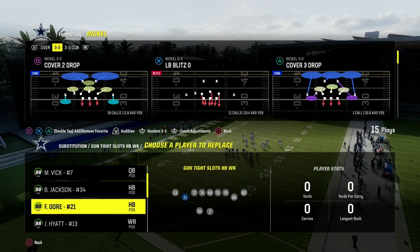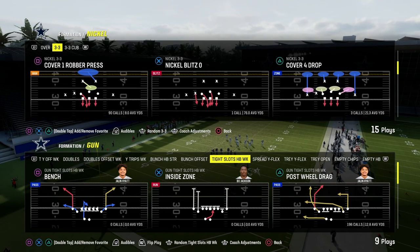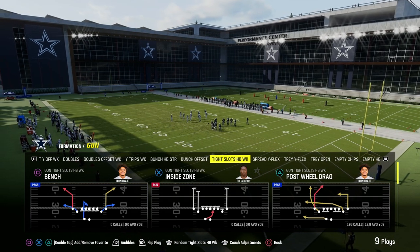This video I'm going to show you the best shallow cross concept in Madden 24. It comes out of the tight slots halfback weak formation, and the play is going to be post-wheel drag.